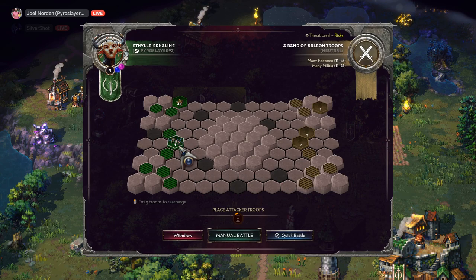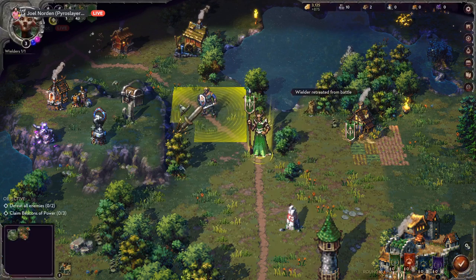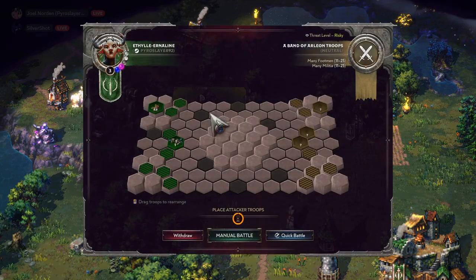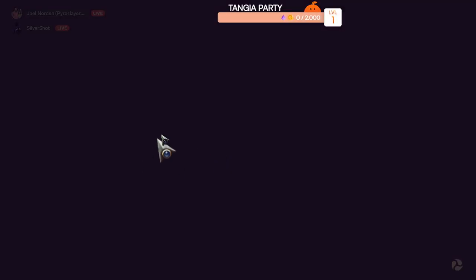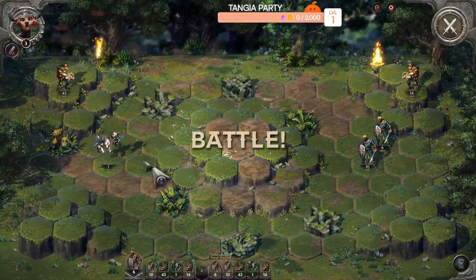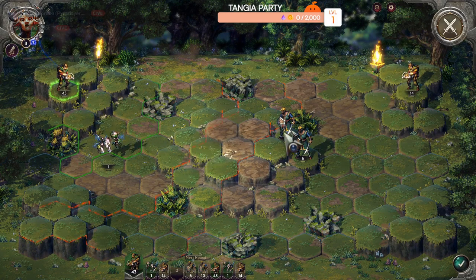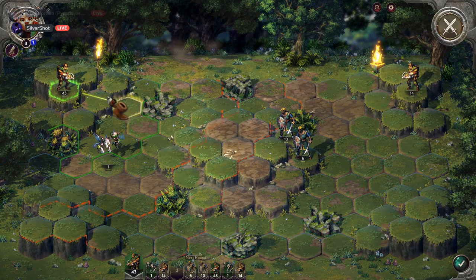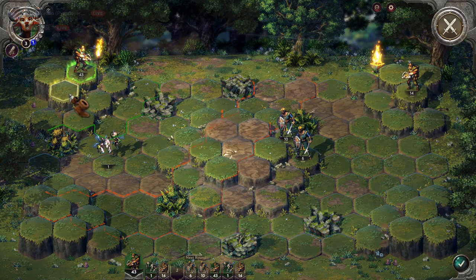A fey spirit and militia — oh shit! I'm gonna go ahead and enter manual battle. Wish us luck! What should I be doing? Can I attack from this far? You have to get into range. I kind of want to stay up here for the range advantage — so I'm not going to move him. Do I just hit end turn when I'm done with this guy?